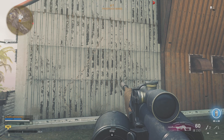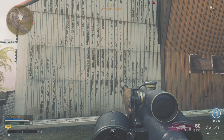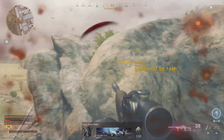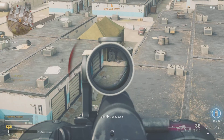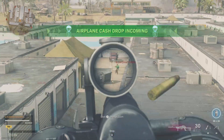So here's the recoil — it basically just goes left, then straight up, and then just to the right. It's very easy to control, especially once you get off the first 10 shots, because there are 20 shots total. It's basically that first bit of wonky recoil, and then it's just straight up and to the right, which is so easy.